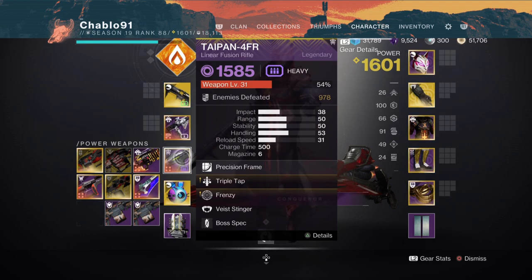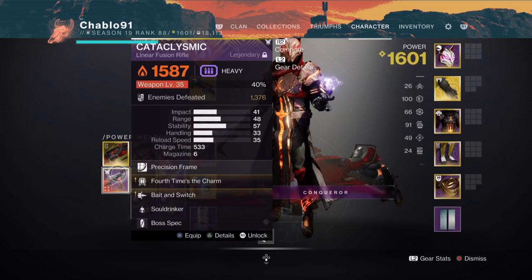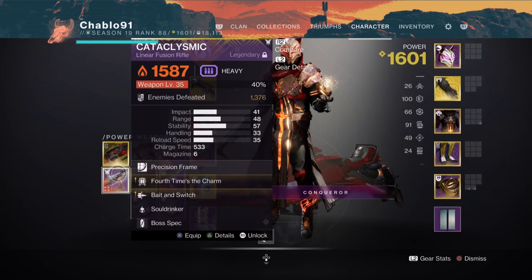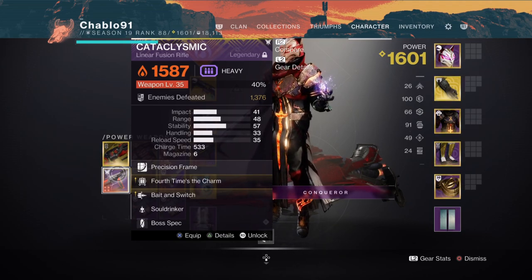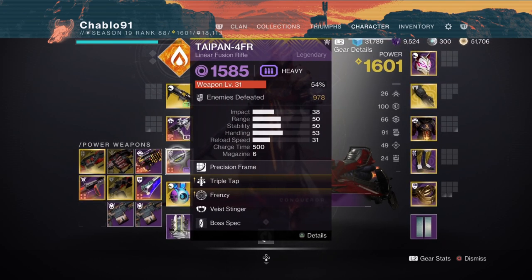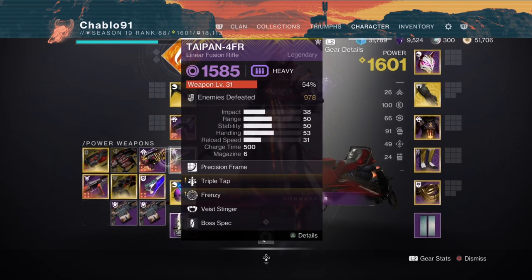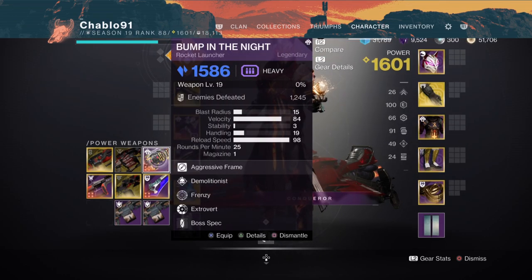Heavy-wise, you want to bring two DPS weapons: first a linear fusion rifle for the first boss, and a rocket launcher — a demolitionist rocket launcher — for the final boss. Search your vault for a demolitionist rocket launcher, which is super important. If you haven't got Cataclysmic, everyone has Taipan — anyone can craft this. That's why I'm using Taipan in the run, to prove that it's half-decent. So for those of you who don't have those, use Taipan. Taipan's insane.